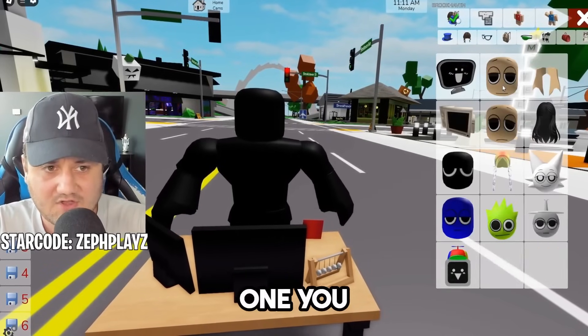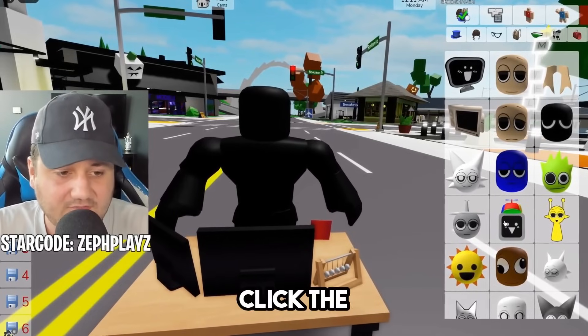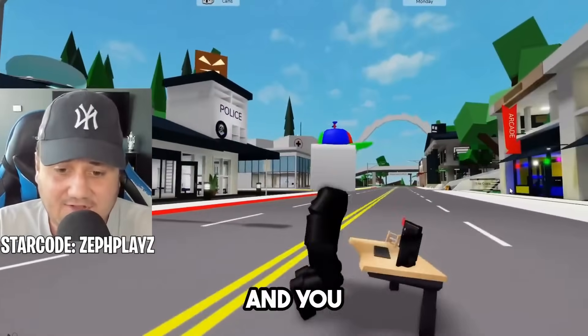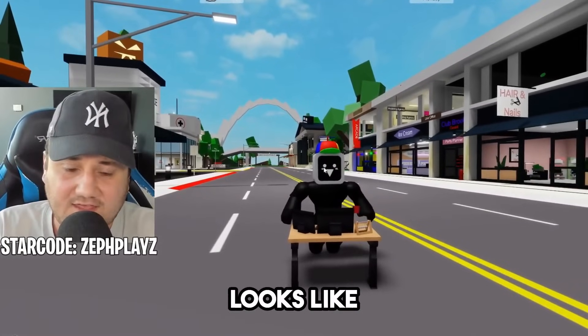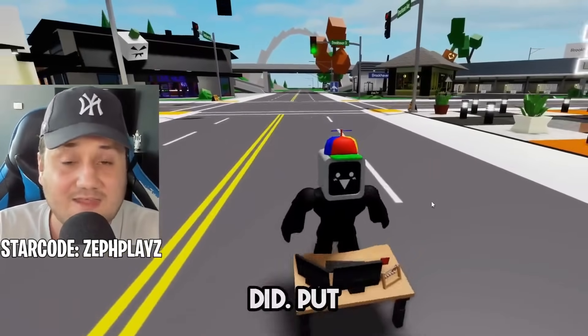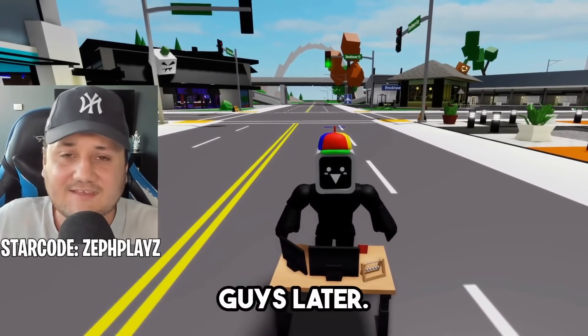We do get some options here, but you want to go down to the fourth row and click the middle one. And there we go — we actually have Mr. Fun Computer from Sprunky. You could change the skin tone — maybe make it gray so it looks like it's part of the computer, or even make it the same color as the desk. So guys, let me know how I did — put your rating down in the comments. Let me know who else from Sprunky I should make next, and I'll see you guys later.